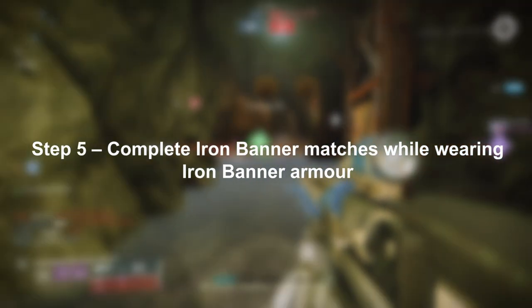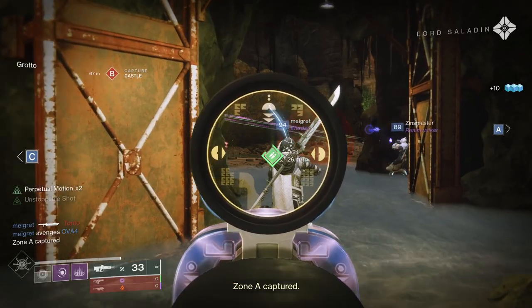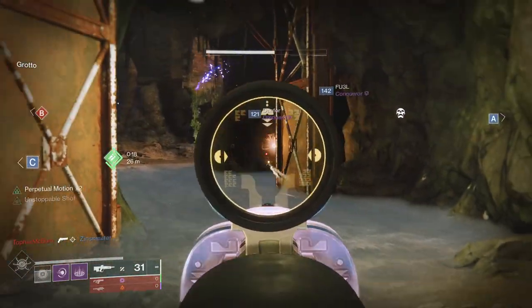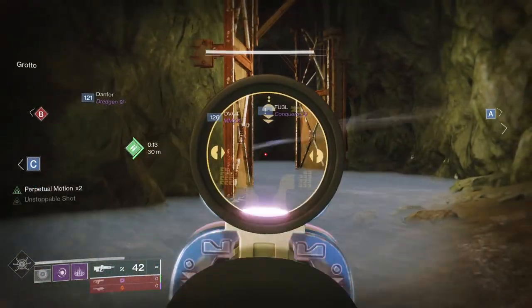Step five is to complete Iron Banner matches whilst wearing Iron Banner armor. You need to have at least one piece of Iron Banner armor equipped, and each additional piece grants you extra progress. Put on your Iron Banner gear, complete matches, and then you've got one last step for the introduction quest.